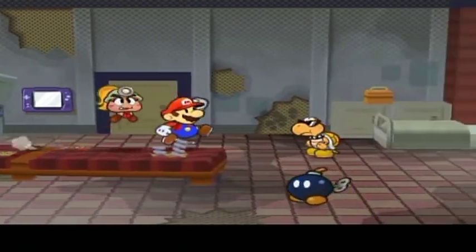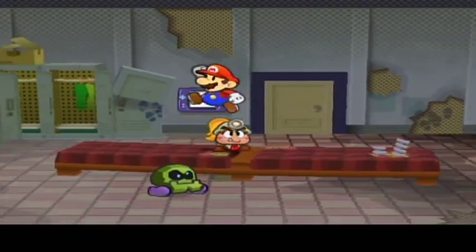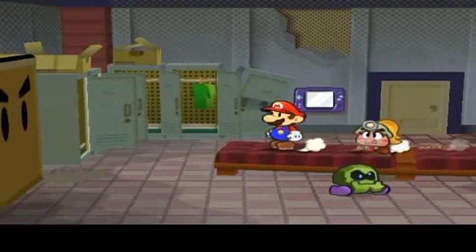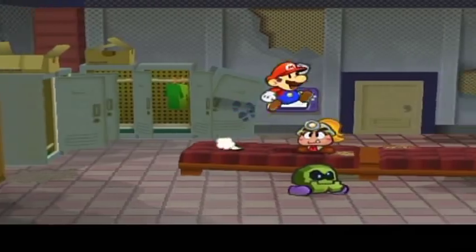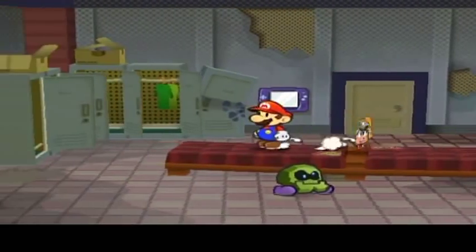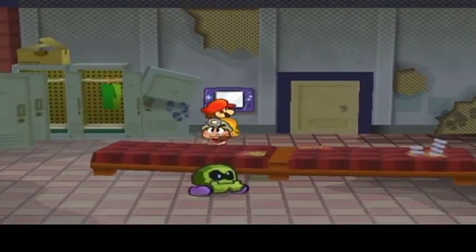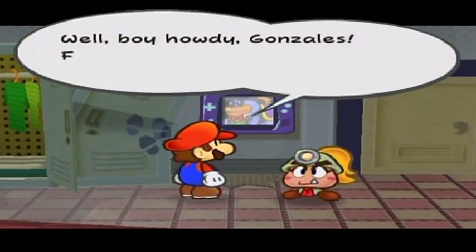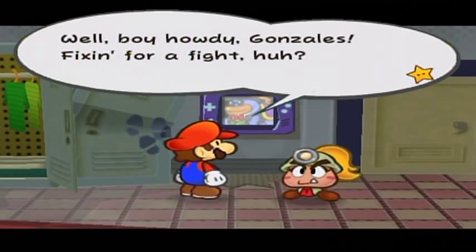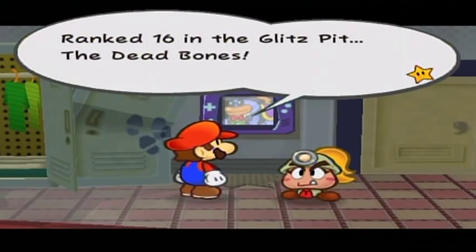This is actually take three of this part, because a color of something that I wanted just did not go the way I planned the first two times. I think it was because I was doing too much at once. So in this part I'm not going to go for that thing — I'm just going to go for battles, work my way up the ranks, and do the color thing later on in the next part. Let's just do some battles and relax, because I'm a little peeved about having to do this part a third time.